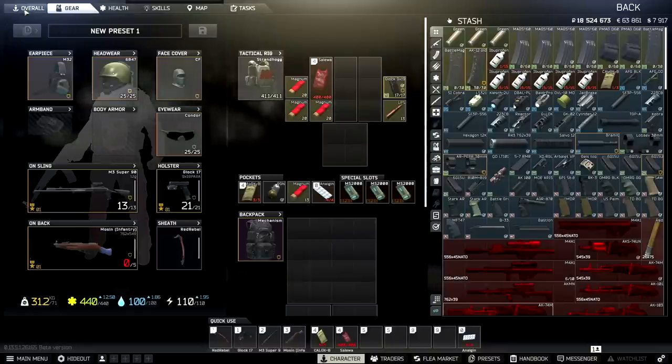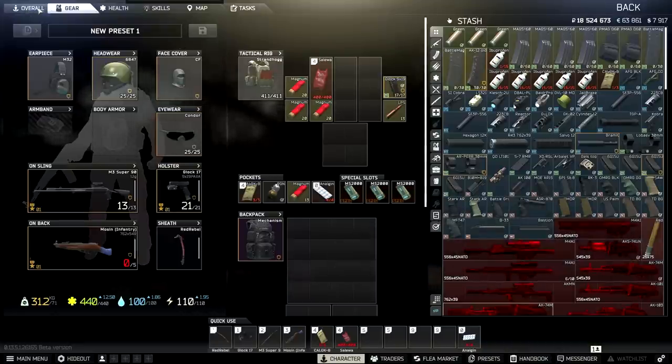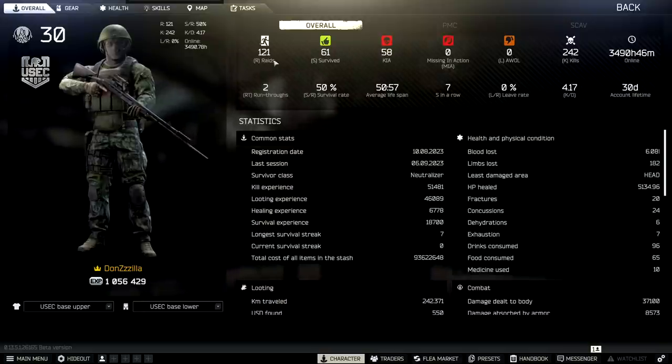Hey everybody, my name is Don Zilla. I make the Tarkov book. This wipe, I've had a bit of a change. I play very little. If you look at my stats, I'm pretty shit — I'm a shitter. 121 raids, 61 survived, 58 killed in action. It's about 50-50. Do I make it out or not?